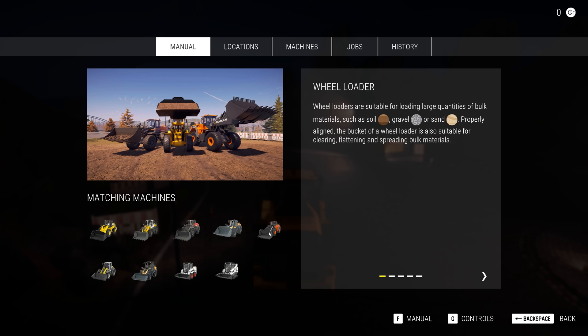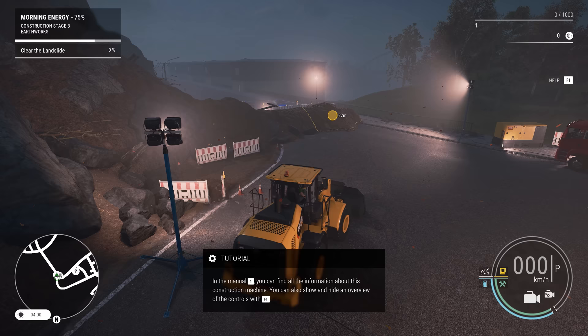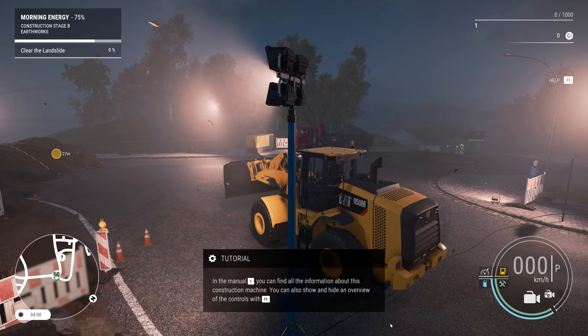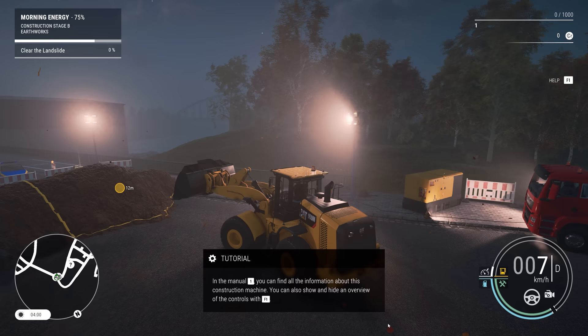Wheel loaders are suitable for loading large quantities of bulk materials such as soil, gravel, or sand. Properly aligned, the bucket of a wheel loader is also suitable for clearing, flattening, and spreading bulk materials. You'll have to bear with me here because I am new to it. That's how we lift it — and down. Practice is going to make perfect with this. Hopefully the audio is set correctly. This machine might be quite loud.